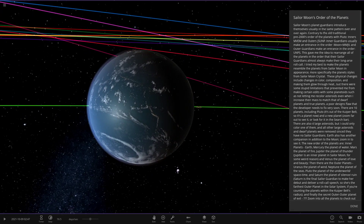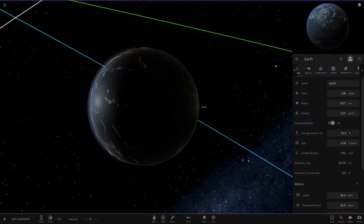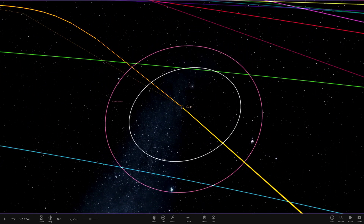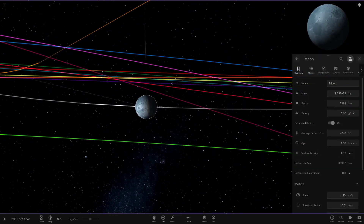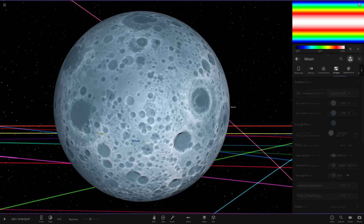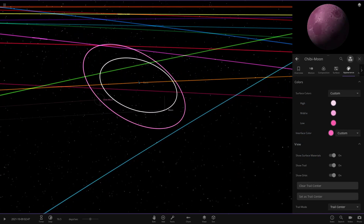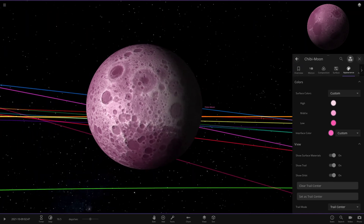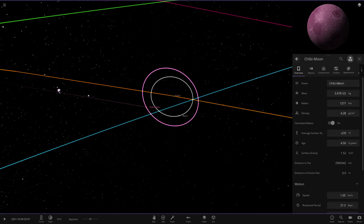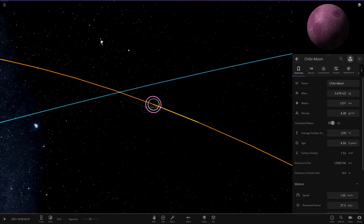I don't know what Sailor Moon is but let's close the description and look at the objects. Earth is very broken — probably because the simulation was uploaded in an older version. The regular Moon has been changed to have shades of blue and white — a more blued-out moon than normal. Then there's Chibi Moon — a pink version of the Moon — so Earth has two moons here. I wonder if the moons would throw each other out gravitationally.